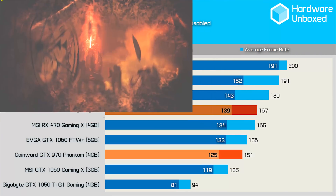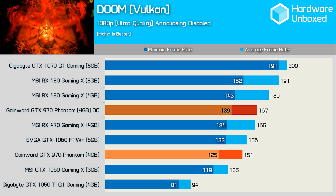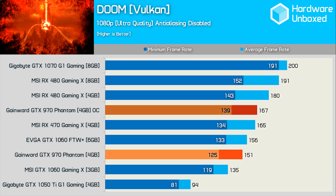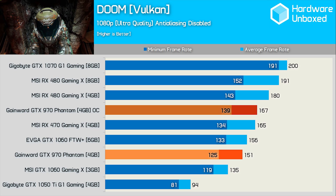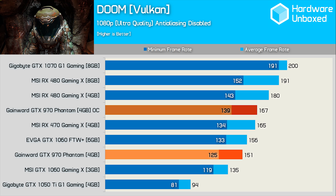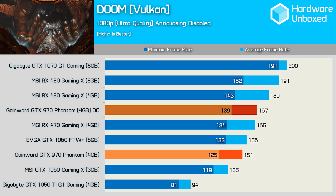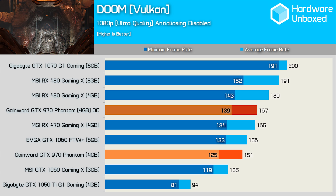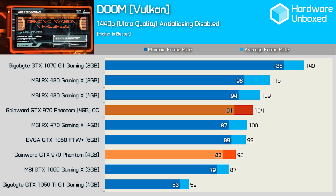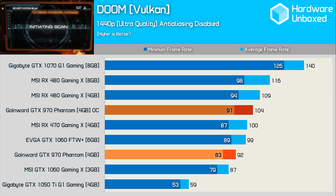Brace yourself — the Doom results are unexpected. Oddly, the GTX 970 is faster than the 6GB GTX 1060 once overclocked, roughly matching the RX 470 with a very unexpected 167fps. That's an 11% boost over the factory overclock, which saw the Gamewood Phantom trail the 6GB GTX 1060. Even at 1440p the margins remain much the same, and here the GTX 970 is able to slightly pull away from the RX 470 once overclocked.